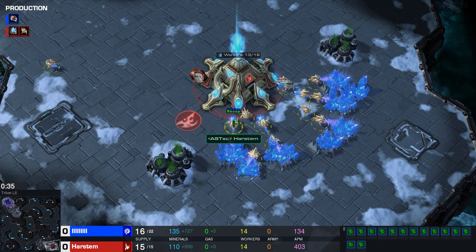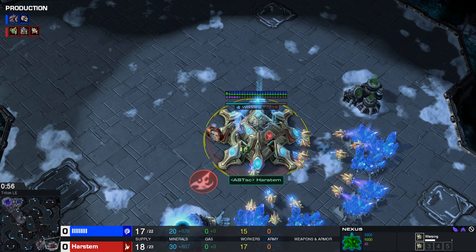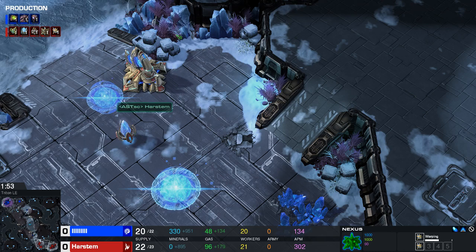We're assuming the opponent plays three-base Swarm Host Nydus, and we're opening with the double oracle opener, which I made a guide on last week — be sure to check that out. From there we'll look at reactions against Swarm Host Nydus. There are some general ideas at play as well, so even if you play different openers this should still be useful.